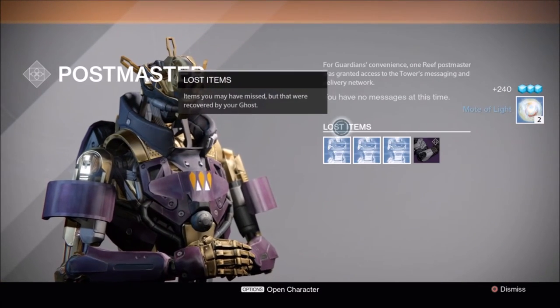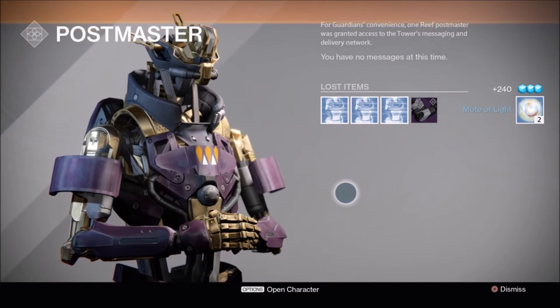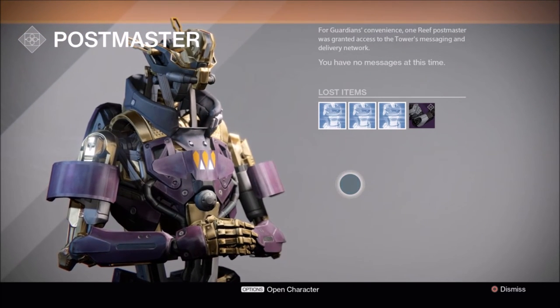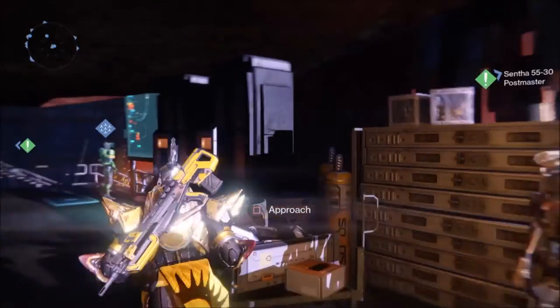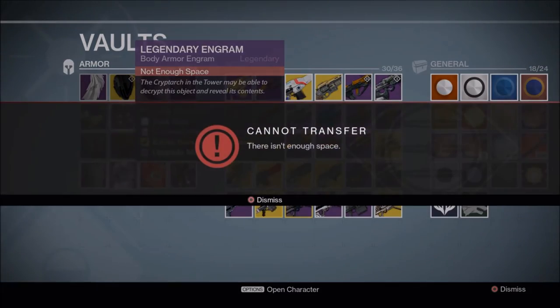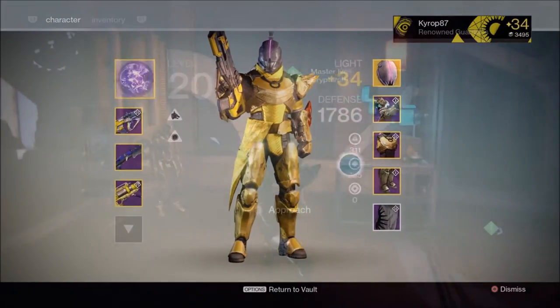Last one — cross your fingers, guys. Nothing? What happened — is that what packages do now, they just come up with nothing? That's not very nice. But I do have two legendary engrams to decrypt: a chest piece and that special one I just got.